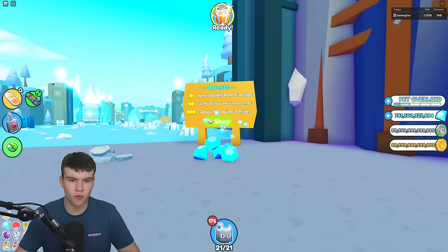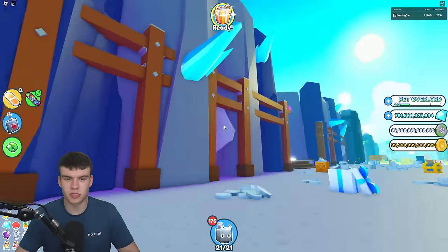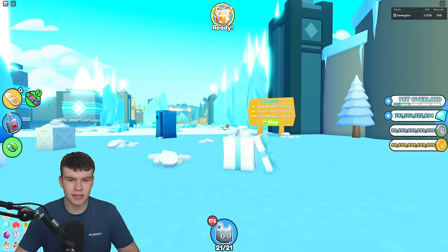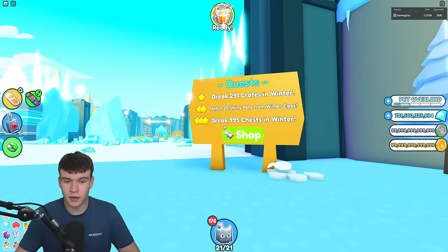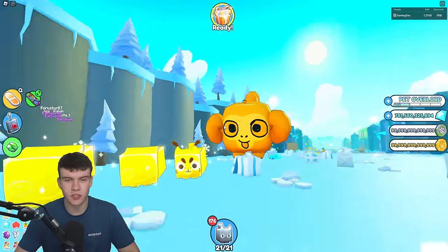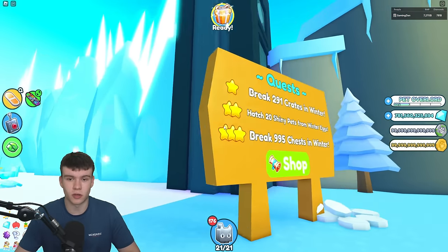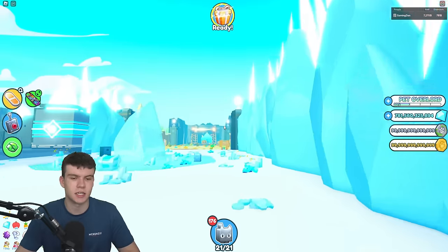Using the rain machine 100 times is pretty much the same thing — going to be easy. Also, hatch 20 shiny pets from winter eggs: if you guys have the shiny game pass it'll be a lot easier to do, and the winter eggs are literally cheap, so that could be a good one to go for.